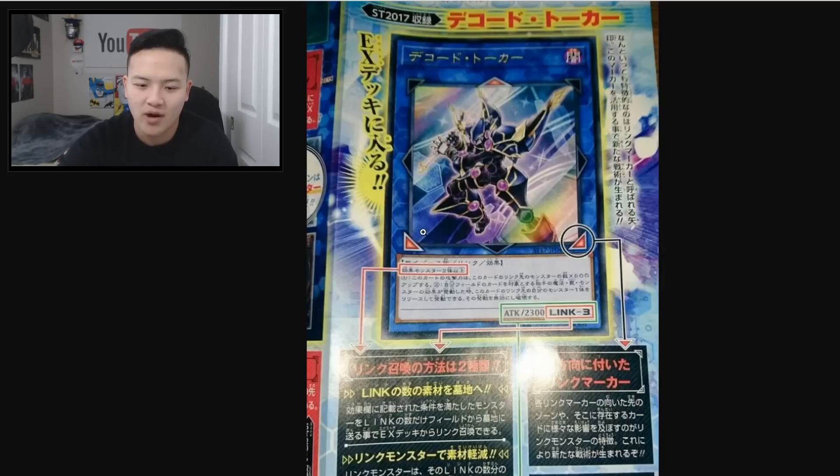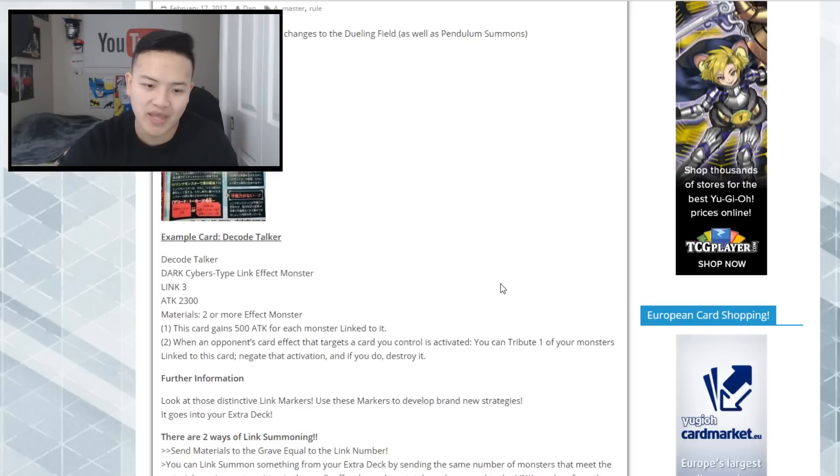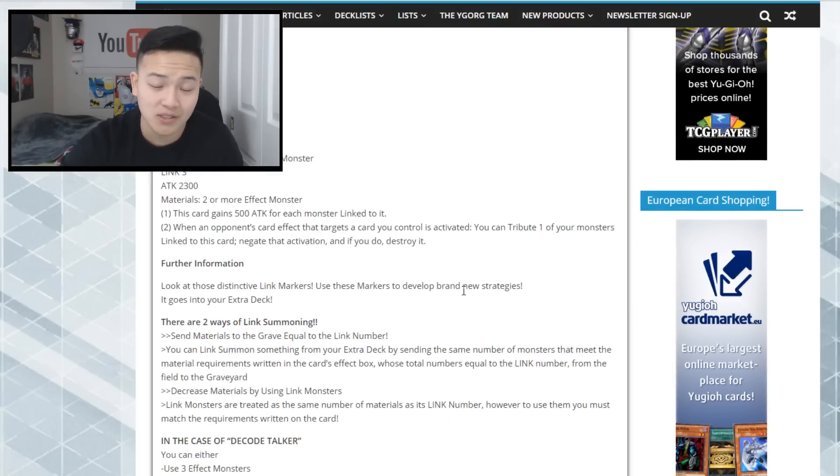The link markers are really important. These indicators show that you can special summon monsters from the extra deck, which is crucial in Yu-Gi-Oh — special summoning monsters from the extra deck is how we usually win games nowadays.